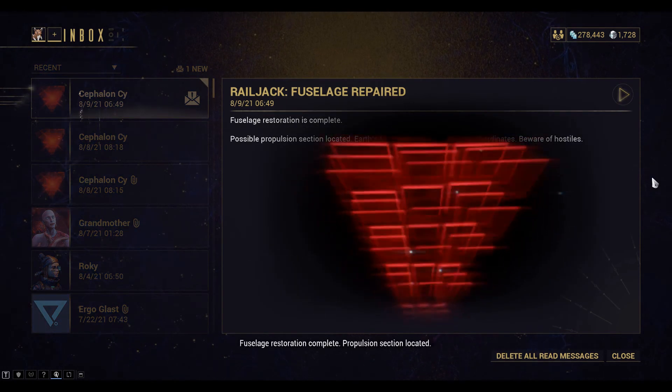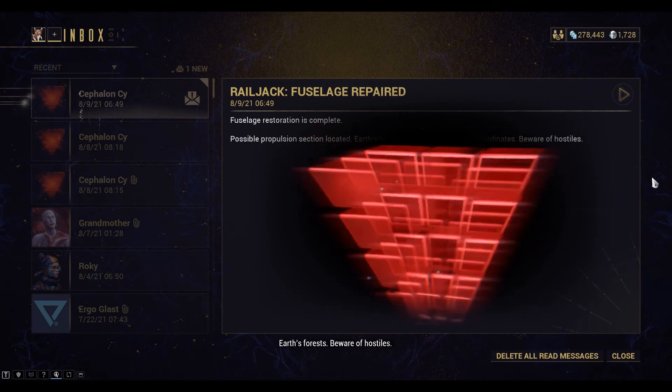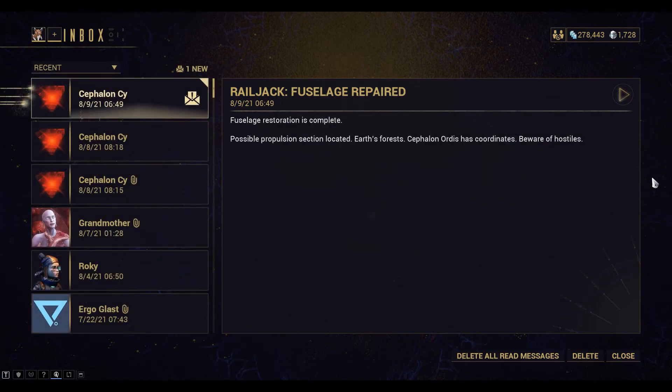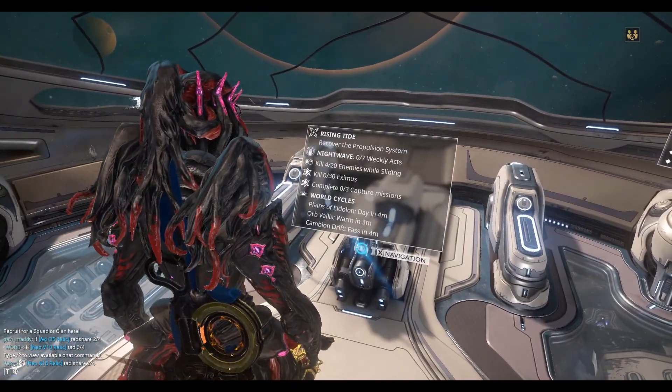Fuselage restoration complete. Propulsion section located — Earth's forests, beware of hostiles. We're doing the Rising Tide quest, so we need to go and recover the propulsion system from Earth.